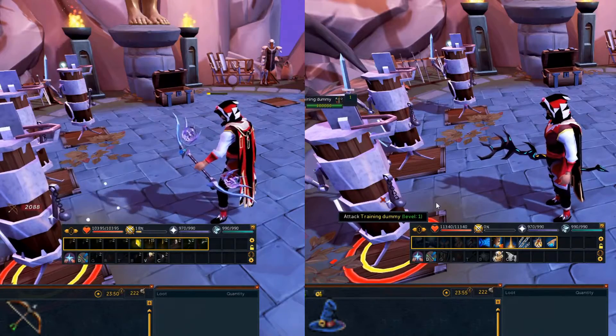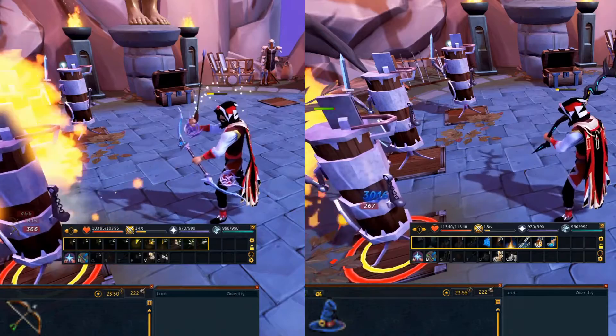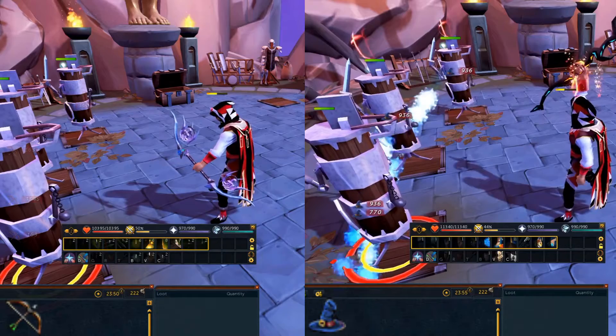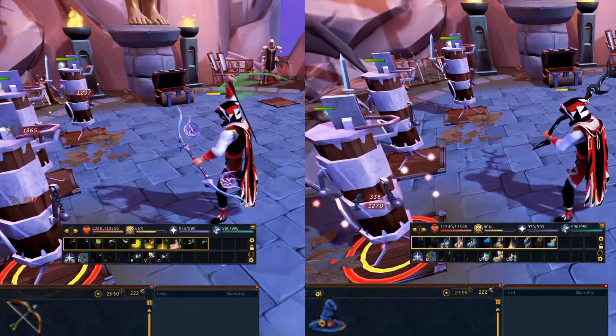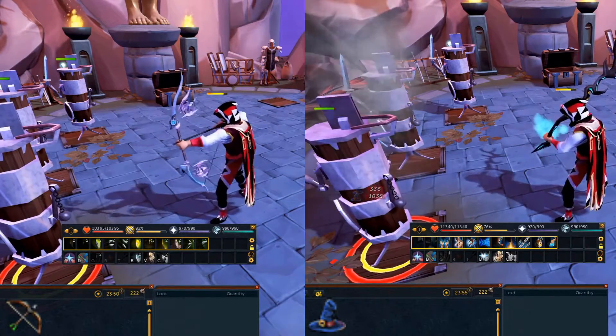You start off by attacking your target to get to 100% adrenaline. During this buildup period, I would not use an adrenaline potion to get there, since it will be on cooldown for 2 minutes. You can refer to my adrenaline part 1 video for good methods of increasing your adrenaline gain.